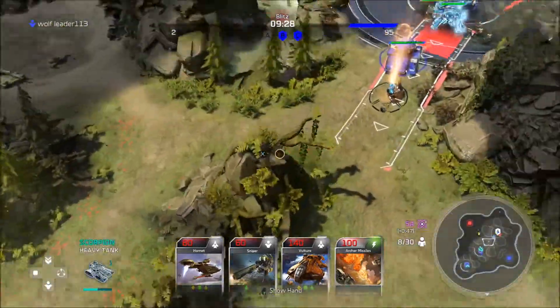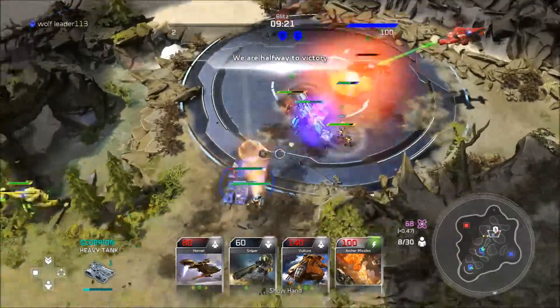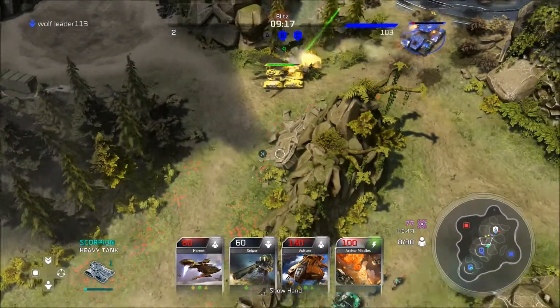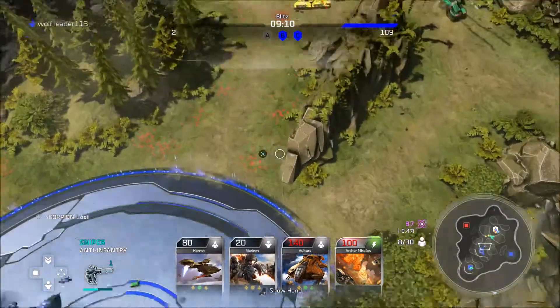I don't remember how the rock-paper-scissors works — like air beats ground, ground beats air, and all that jazz. I don't remember any of that. Go ahead and spawn a sniper.